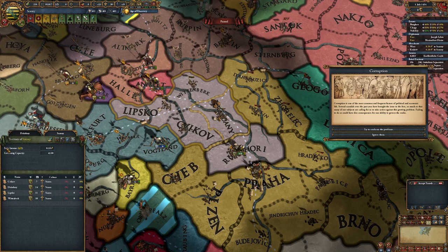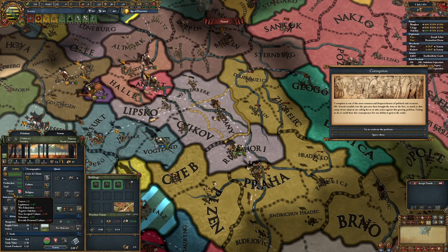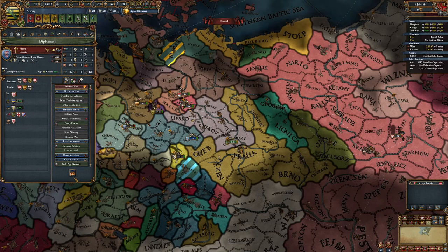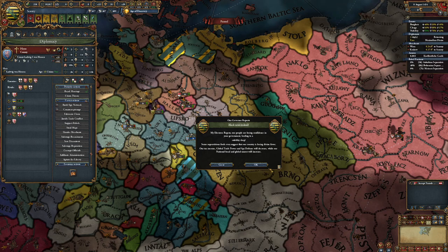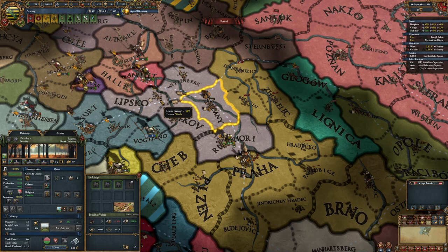This is a perfect event for us right now, because right here we have Meissen separatists. For a second I thought it was noble rebels and I was a little bit concerned. But you want to drop your stability even further. To do that more efficiently, go to your allies, marry them, then a month later you decide you want your daughter back — and you lose the stability.